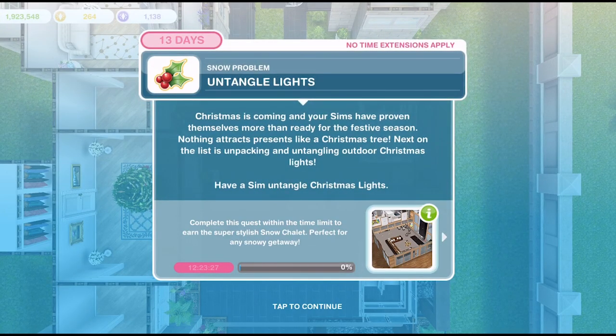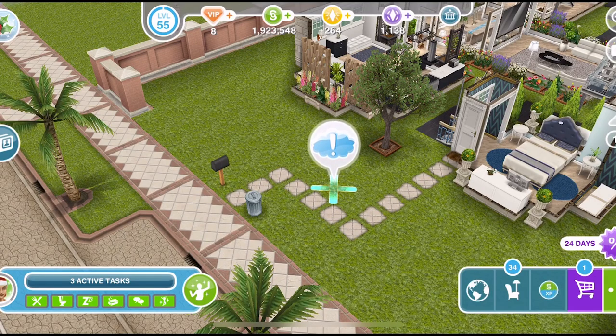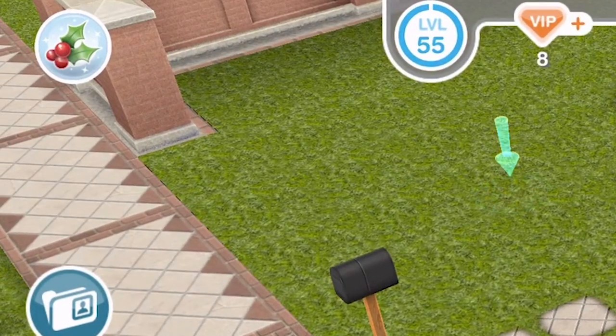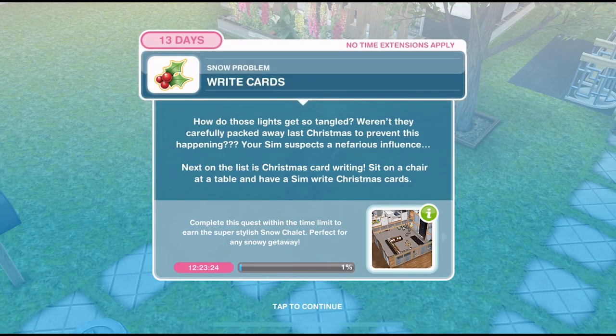Now we need to untangle lights. 'Christmas is coming and your sims have proven themselves more than ready for the festive season. Nothing attracts presents like a Christmas tree. Next on the list is unpacking and untangling outdoor Christmas lights.' Have a sim untangle Christmas lights. On your home lot an X will appear with an exclamation mark — click on that and untangle lights for one hour. We have a little holly icon in the top left where we can check on our progress. We have untangled the lights.